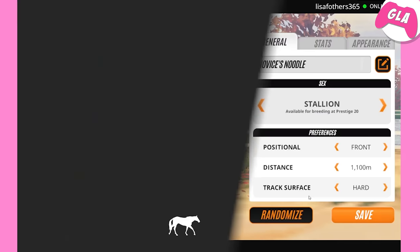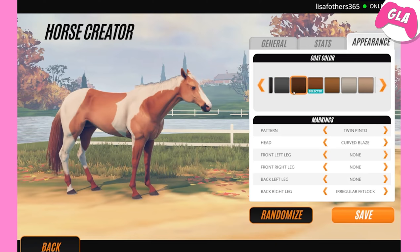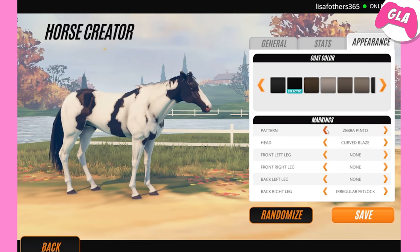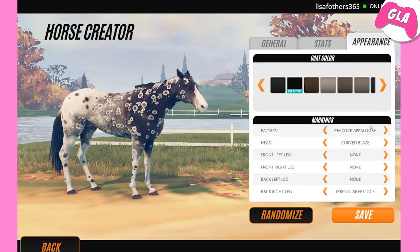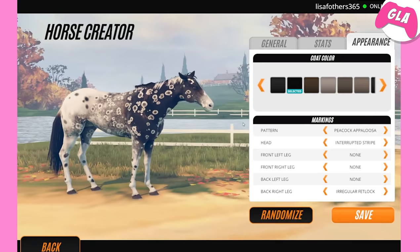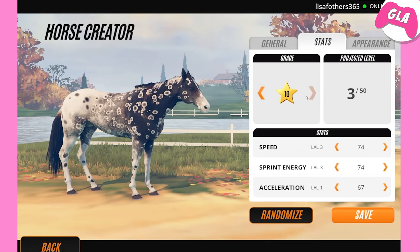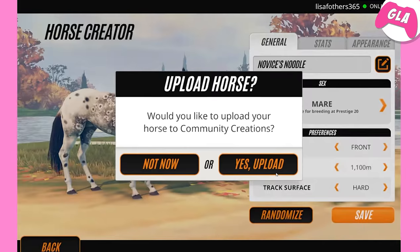First things first, we need to create a stallion and a mare. Let me find the peacock Appaloosa — okay, so this is a black one. I'm gonna go for that one, it's cute. I'll make it level 10 because why not. I'm not gonna race these horses at all, and I'm not gonna worry about the name or really anything.